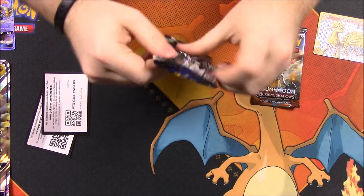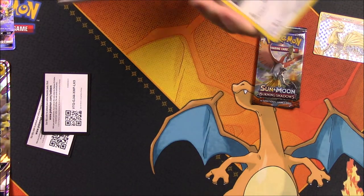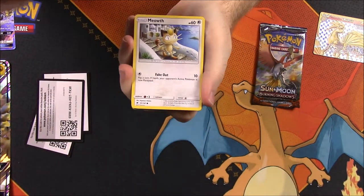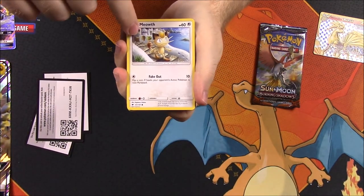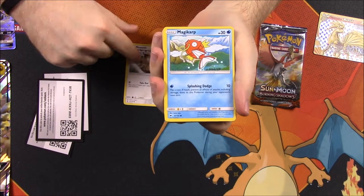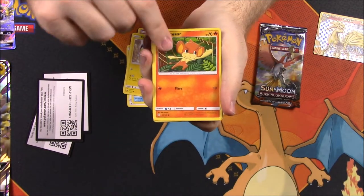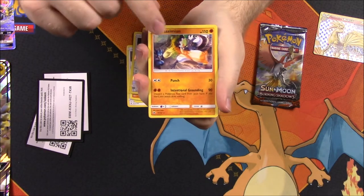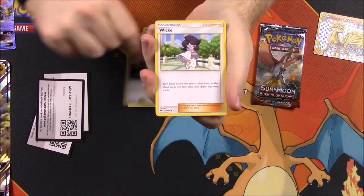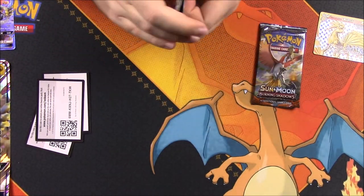Now we got Burning Shadows. First up we have a Meowth — that Meowth looks really different, I'm sure I have this but it just looks really weird and I've never seen it before, it's kind of cool. Magikarp, Croagunk, Pikachu, Pansear, Noibat Reverse Holo, and a Passimian as a rare. We got Fairy Energy, Mt. Lanakila Trainer, Wick Trainer, and Escape Rope Trainer. Nothing good again out of that.